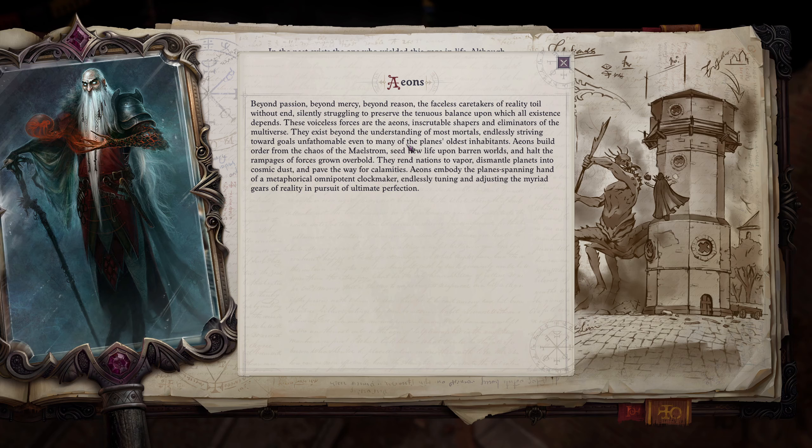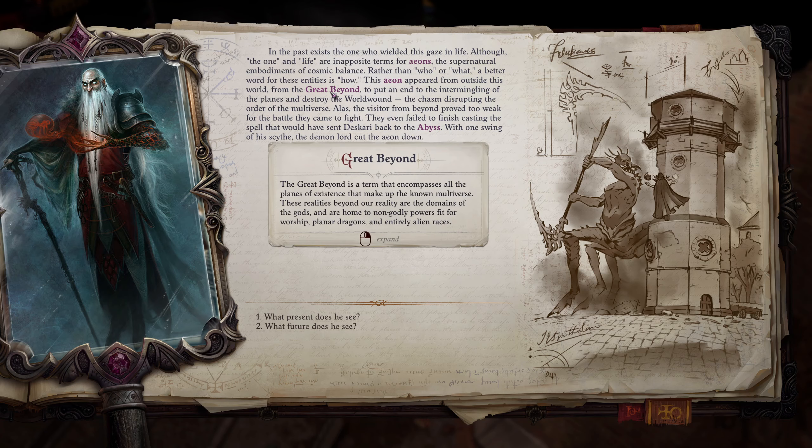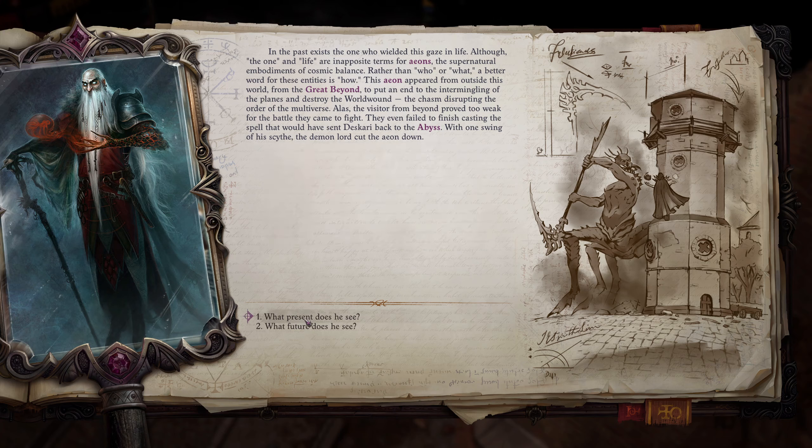This presence belongs to an Aeon — a supernatural embodiment of cosmic balance. For eons beyond passion, beyond mercy, beyond reason, the faceless caretakers of reality toil without end, silently struggling to preserve the tenuous balance upon which all existence depends. These voiceless forces — the Aeons — are inscrutable shapers and eliminators of the multiverse, existing beyond the understanding of most mortals. They build order from the chaos of the Maelstrom, seek new life upon barren worlds, and halt the rampages of forces grown overbold. I'm reading this because Aeon is one of the mythic paths available — so it's worth having the lore context.